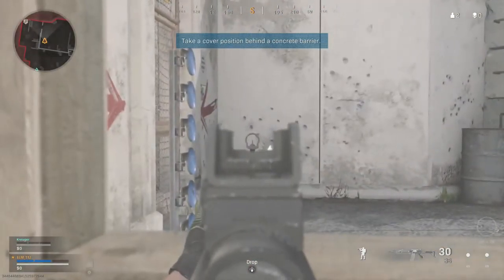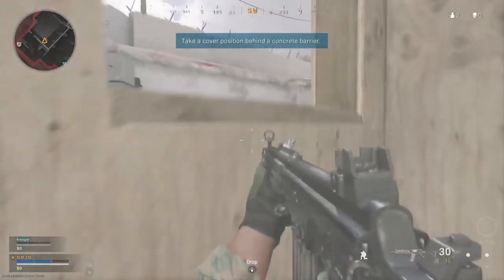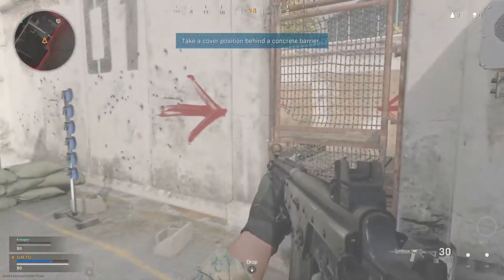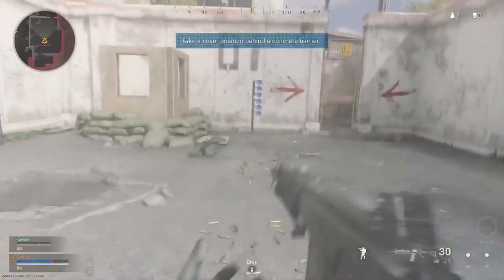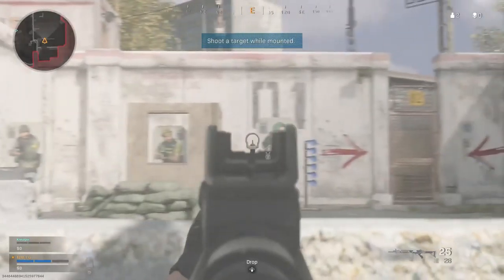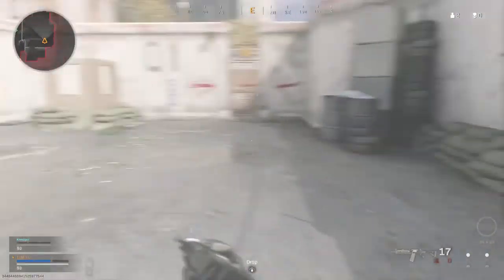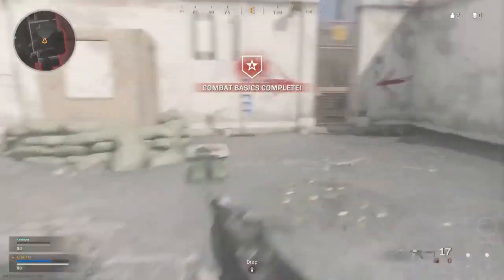Approach some cover. Aim down your sights and mount your weapon on the cover. Mounting stabilizes your weapon — it's good for mid to long distance engagements. Nicely done.